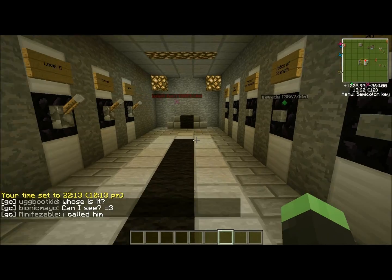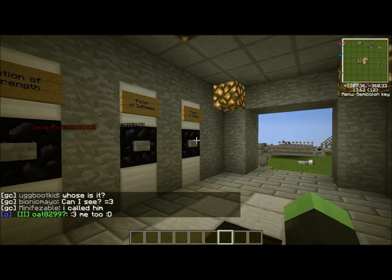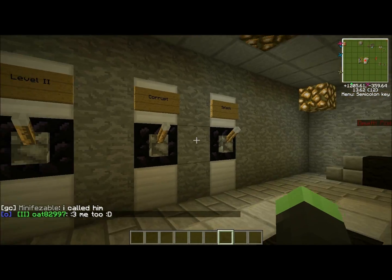Hey guys, Zee here with a brand new potion room today. If you use a lot of potions, then this build is for you. It's very easy to use — you've got your 6-space potions along this wall, and your 4 modifiers over here.